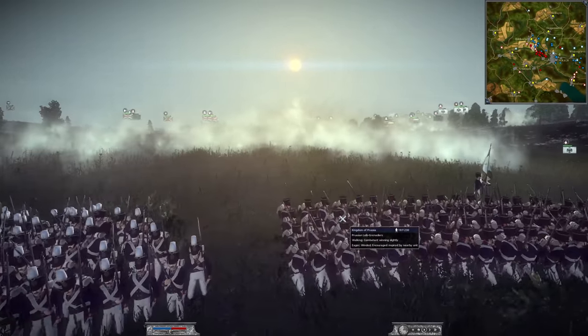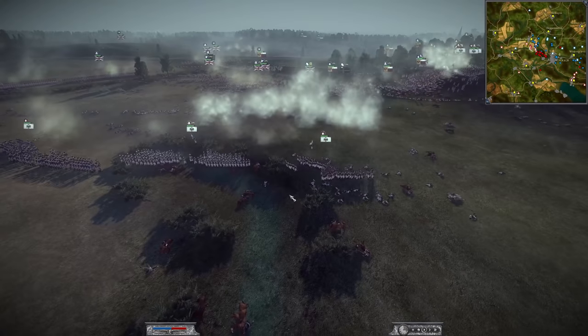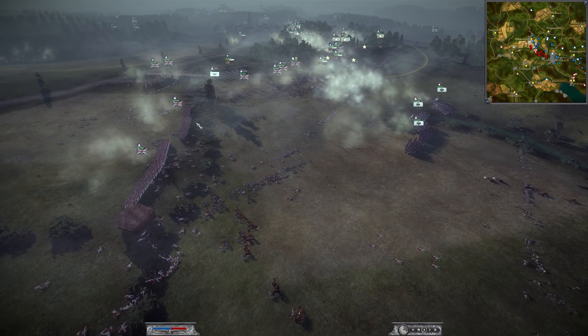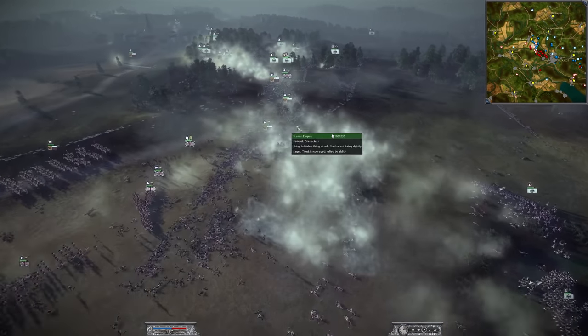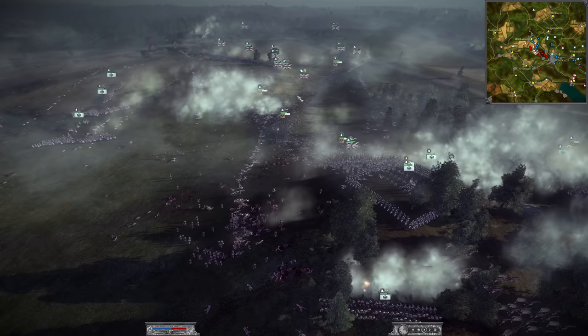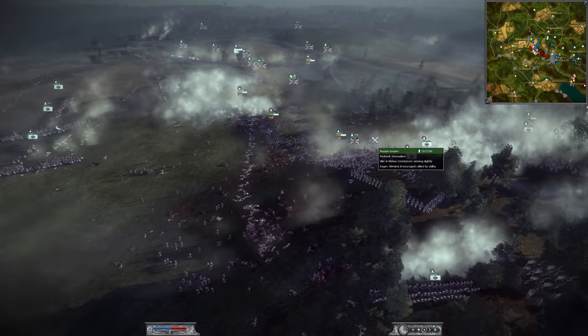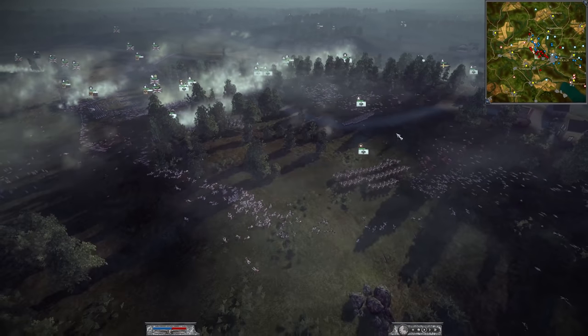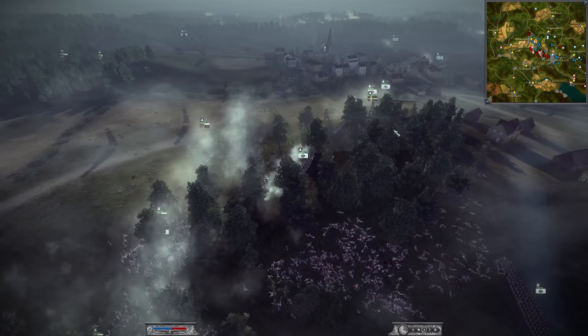These are the Prussian foot guards — these are the elites here. He's going to have to fall back and reform because of this flanking British force — two units that are going to cause some issues. Russia and the British have just cut a line through the Prussians. I think he's going to try to maneuver and link up with the other Prussian army, because I think the Prussians over here are having a lot more success.